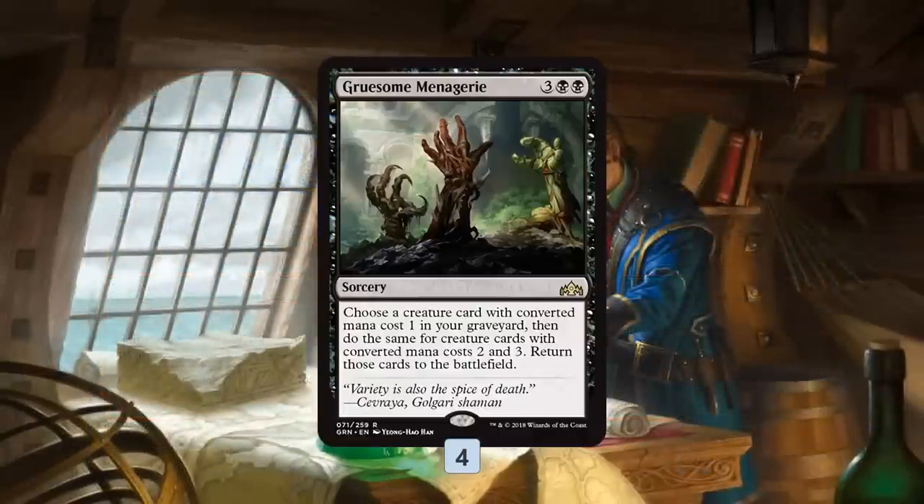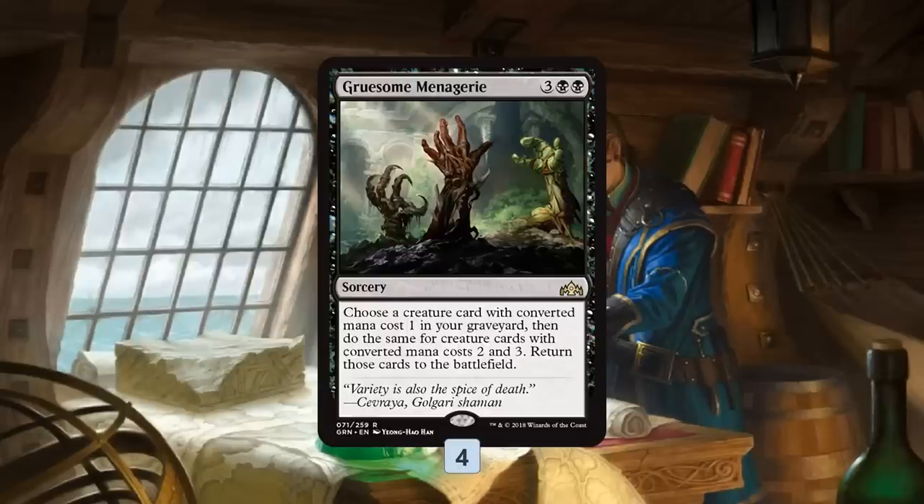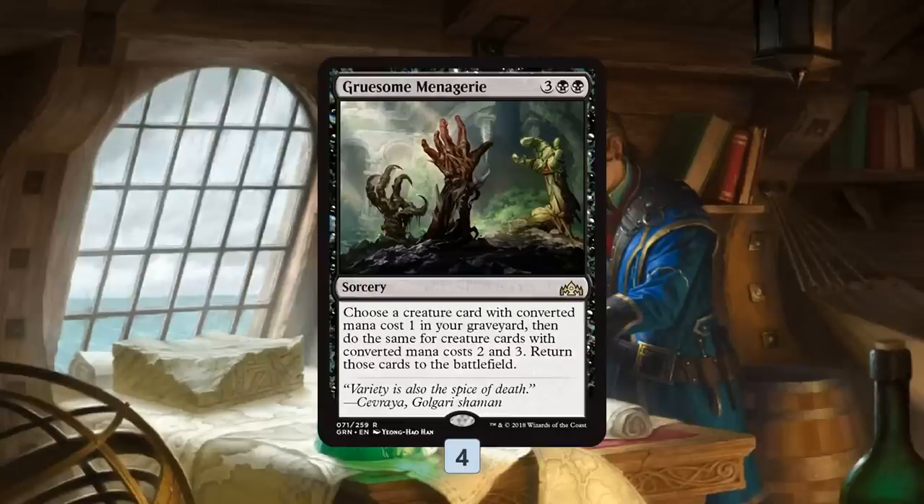Our big combo piece is Gruesome Menagerie. Gruesome Menagerie basically reanimates something that costs one mana, something that costs two mana, and something that costs three, four, or five mana. It's already a good deal — we've seen Golgari decks just play this for value, getting back a Llanowar Elves, a Merfolk Branchwalker, and a Jadelight Ranger. However, in our deck we are trying to get three specific creatures in the graveyard — one of each of those mana costs — so when we resolve Gruesome Menagerie, we just win the game.